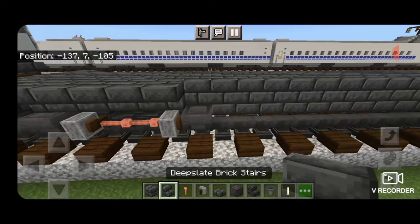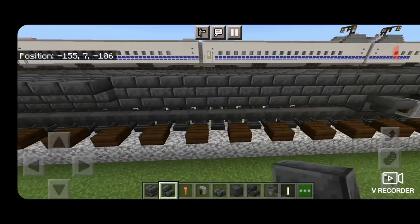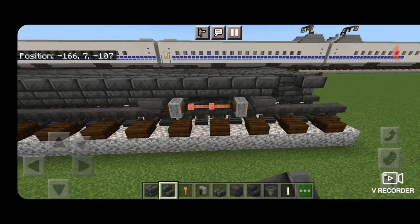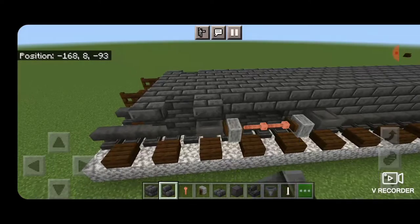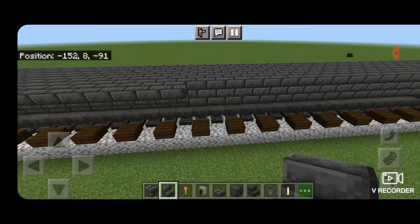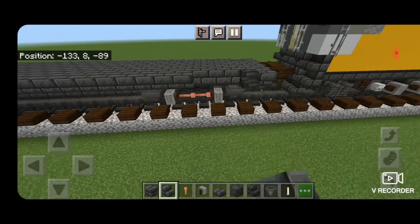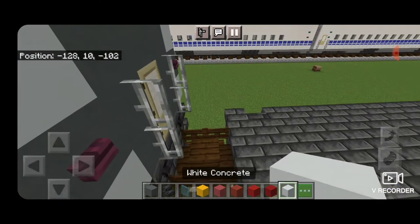Once that's done we're going to come on the top layer on the outside edge and go end to end with a row of outward facing upside down deep slate brick stairs. We'll bring it all the way down to this end, and then we'll do the same thing on this side — start right here and do a full row of upside down outward facing deep slate brick stairs all the way down to the other end.